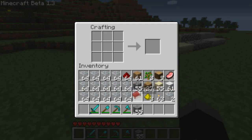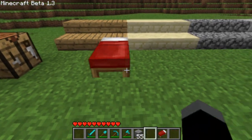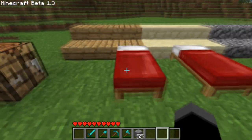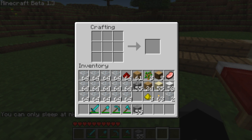We've got beds. To make beds you put wool in the middle like that and planks along the bottom and it gives you a bed. The bed actually looks pretty cool. I like the look of these beds and with texture packs they're going to be changed in various ways. You can't actually get in these beds unless it's night time. On single player or if you're the only person on multiplayer you can use the bed whenever you want and change the time, but for it to turn to day on multiplayer I believe you have to have every single person on the server in bed.